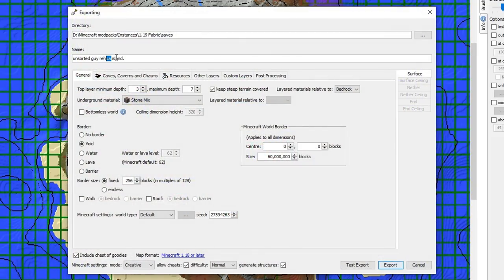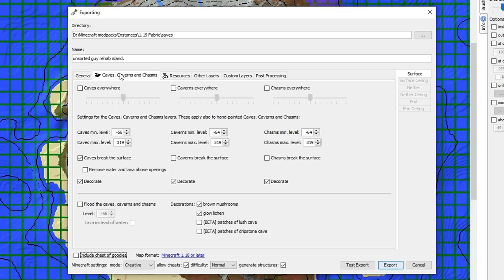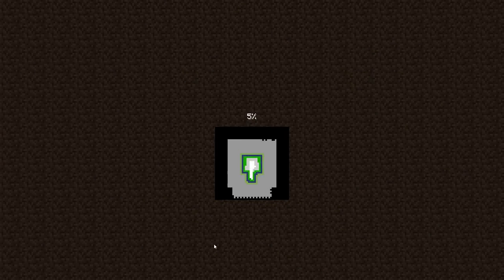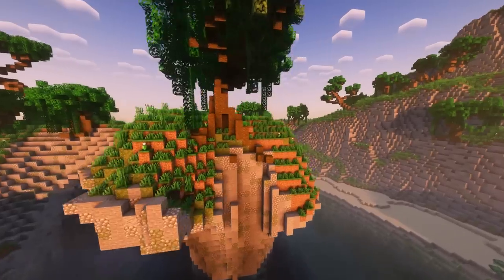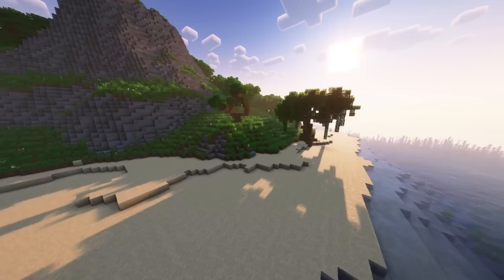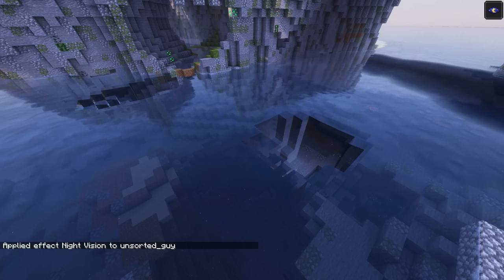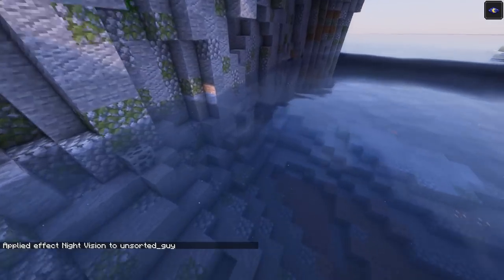This is going to be the final export. I'm gonna start by fixing my misspell. Border can be just water. Include chest of goodies — turn it off. Normal generate structures. Go to Cave and Caverns — we want caves, we want caverns, we want chasms, but chasms break the surface and we don't want that. Also caves — I don't want caves to break the surface. Resources — we're going to have resources all over the place. That should be it. We're loading into the final version of our map. I fixed some of the roots already so it's not that bad. Do a quick flyby — there's nothing really off that I see right away.